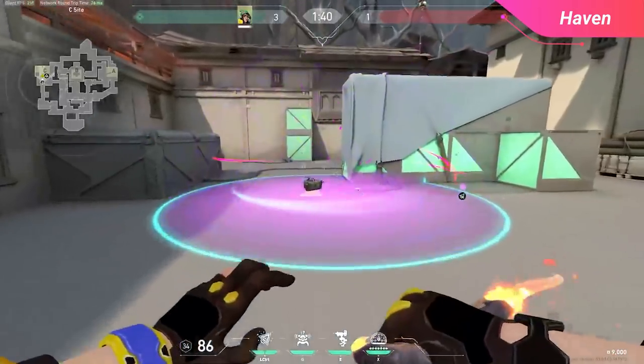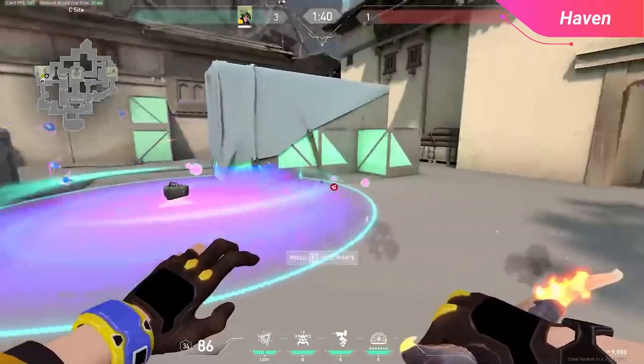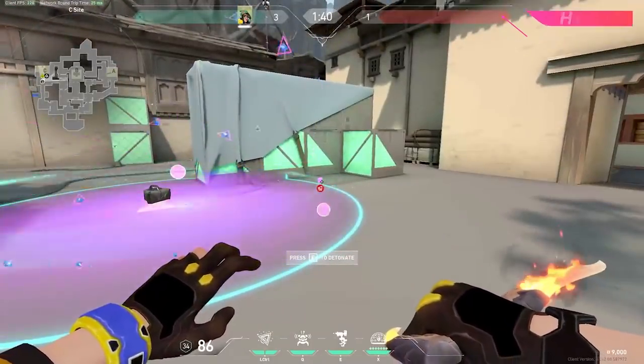With both of these nano swarms you have two perfect mollies that cover the entirety of the defuse locations and force the enemy to walk through a ton of nano swarm cover if they want to push down long.